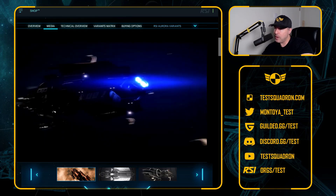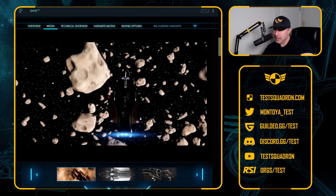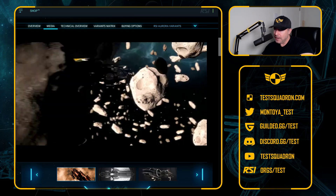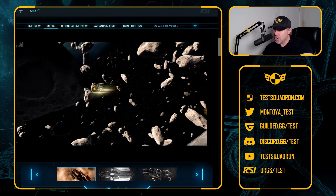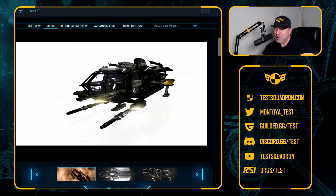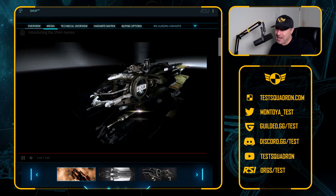It's taken a while to get here, but we've arrived at what they showed us, and even better — it looks better than this. This looks very dated already. That's the first ship commercial, I believe there was. And it definitely did a job. I think I bought two more Auroras because of this commercial. And it's supposed to carry cargo — where is it, CIG? And there you have it.